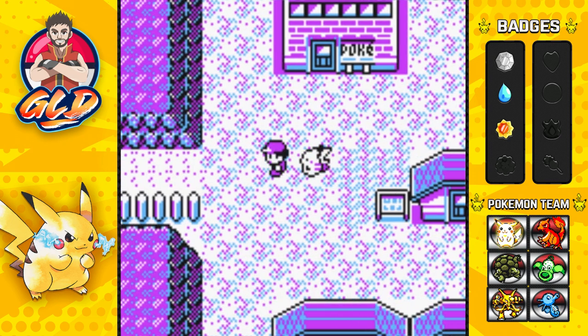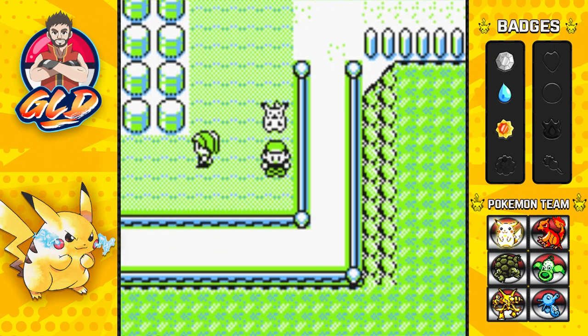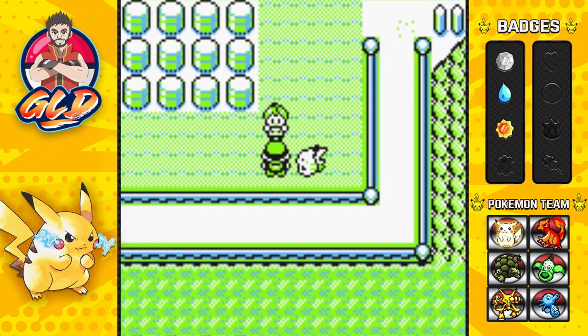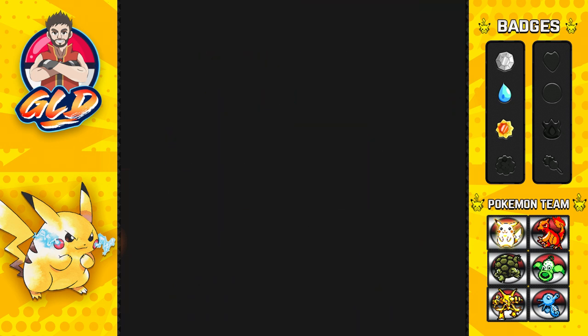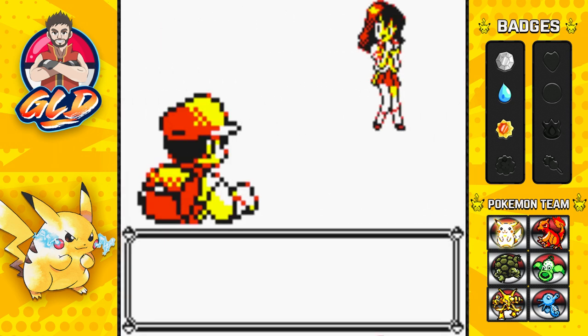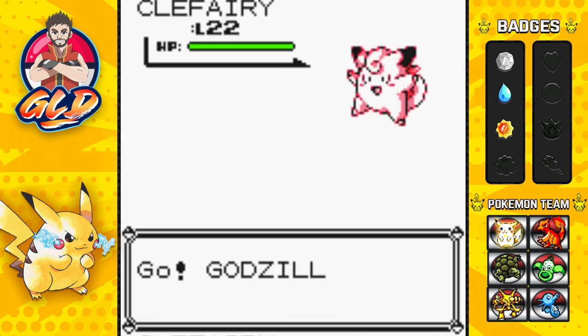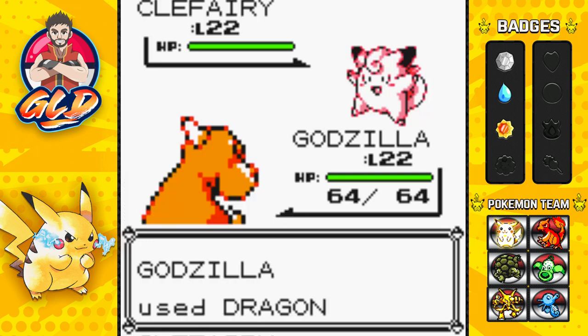So it is time for us to move on, kick some butt, take some names, beat trainers. What's a cute round and fluffy Pokemon? I'll tell you what it is — it's Clefairy or Jigglypuff. Alright, so we're taking on Clefairy right here, and let's go ahead and use the new move, Dragon Rage. It automatically takes 40 points, which is a nice amount to beat everybody.